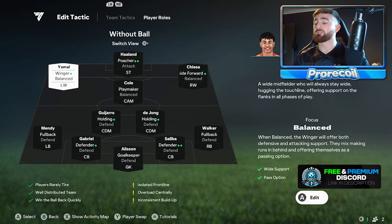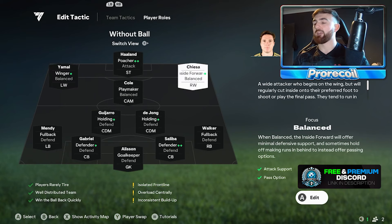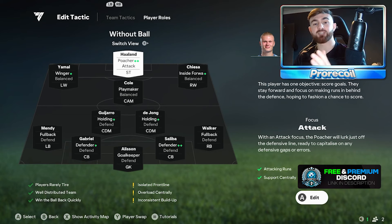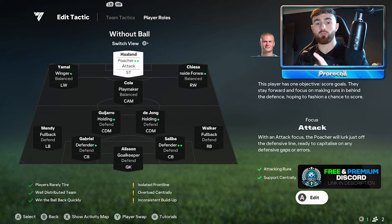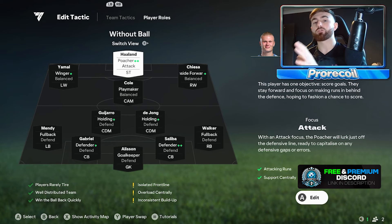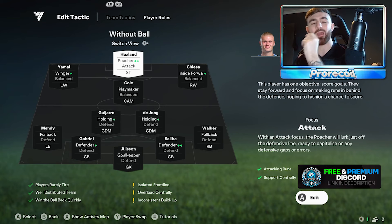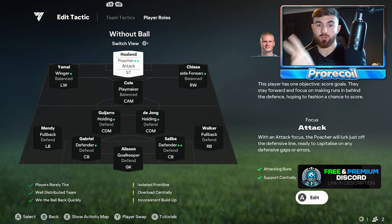Poacher for Haaland, winger for Jamal, inside forward for Chiesa. Now if you don't have Haaland — if you don't have a striker who has Poacher++ — my advice is to go for advanced forward, which is exactly what we tried with different strikers. We did have Govu on loan and tried him at advanced forward, and we did the same with Haaland. But because he's got the ++, it just makes sense. So if your striker has advanced forward, just pop him there. Even if he's got false 9, advanced forward is the way to go unless they have a double++ poacher.